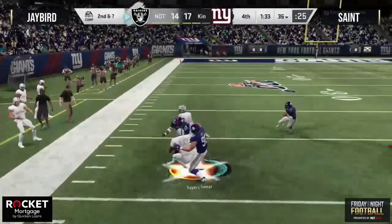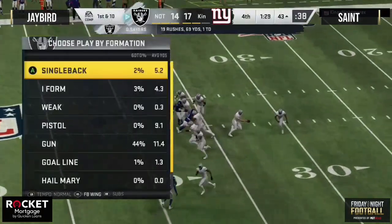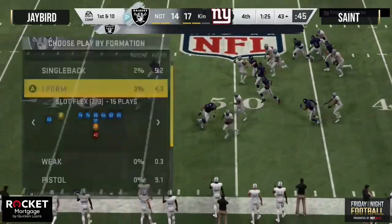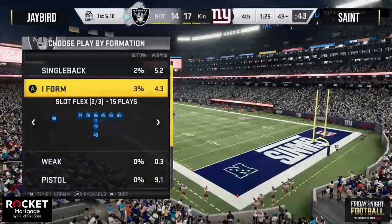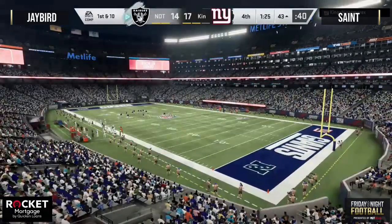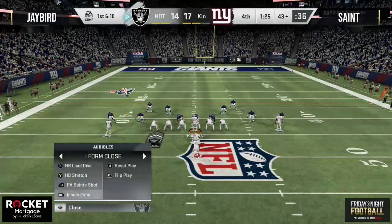Sayers with the carry, he's got some room past midfield nearing field goal range. What is the mindset right now for Jay Bird — is he looking for six or does he think back to not taking that field goal at the end of the first half? Can't look back at that right here. What's on his mind: is Gale Sayers gassed? He burned a timeout right there to get him back in the blue. Good decision — short rosters on salary cap, if you run a player on red there's a high chance you'll fumble.